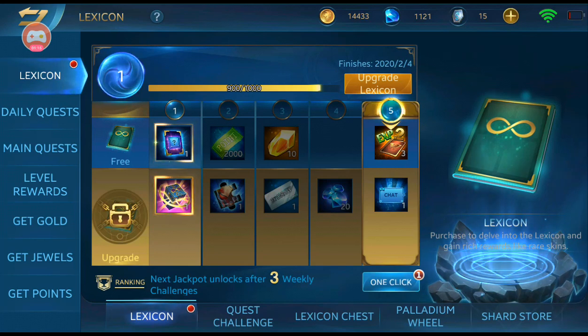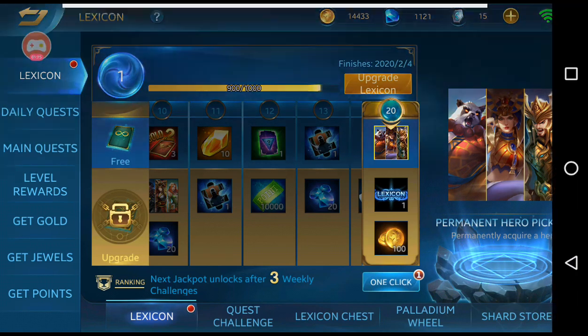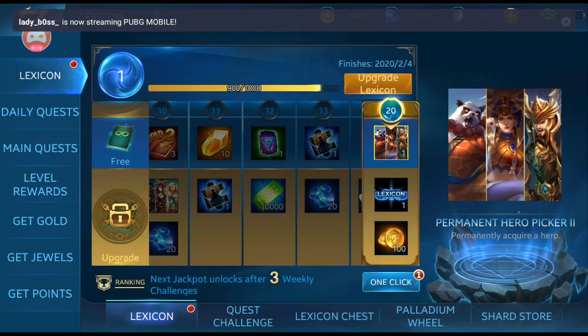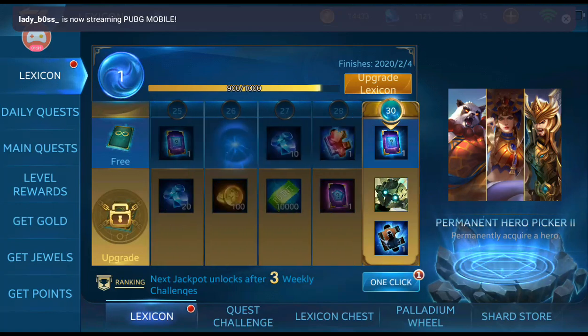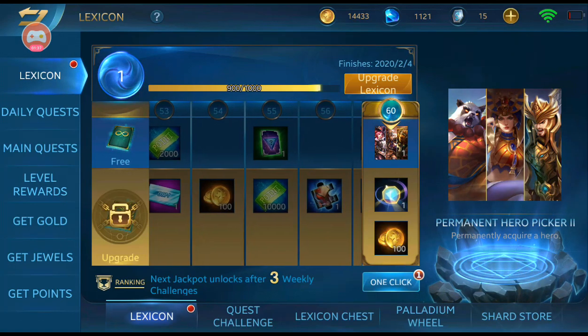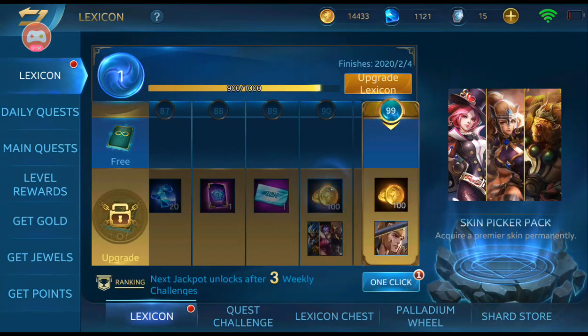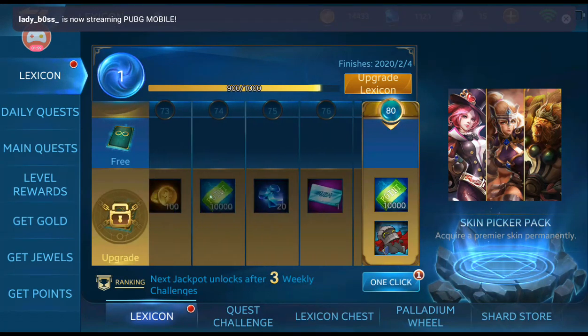With the free value pack you're greeted with the permanent hero picker, which includes Bomb, Cleopatra, and Odin. Keep going and you'll find a ranked voucher. If you reach level 60 on the free selection, you get the Arlequin skin, the Jian skin, and the Sun Wukong skin — all permanent and free.